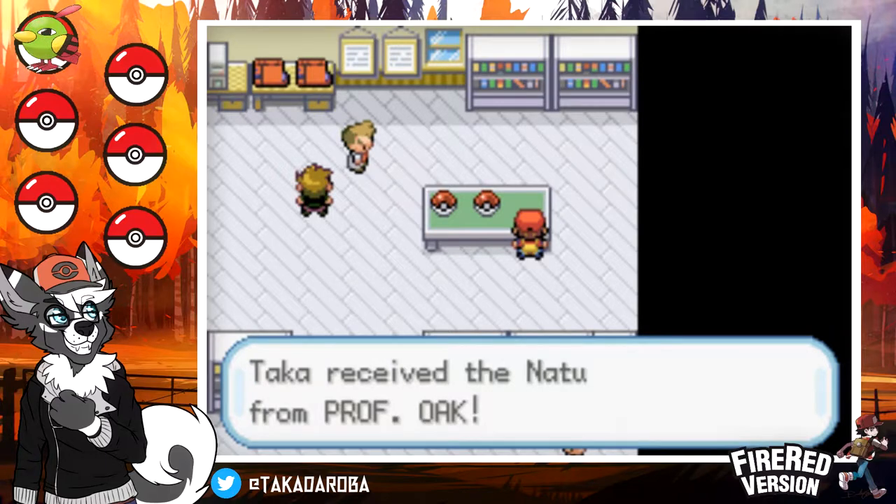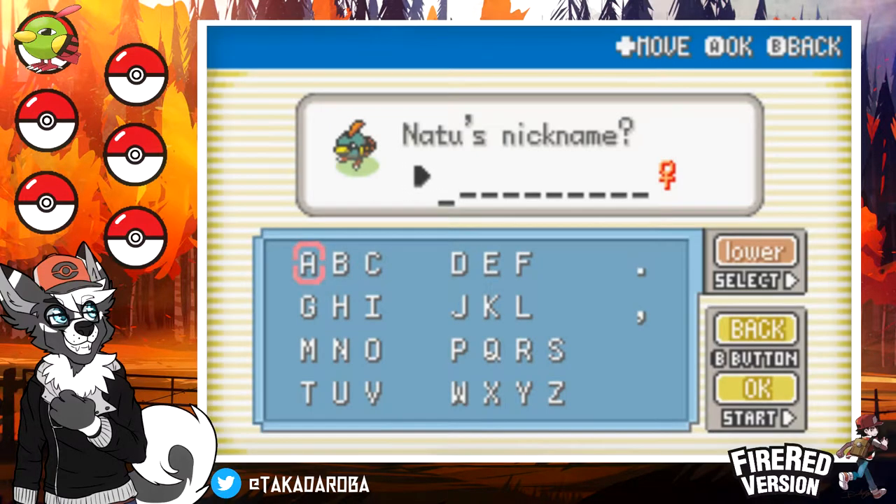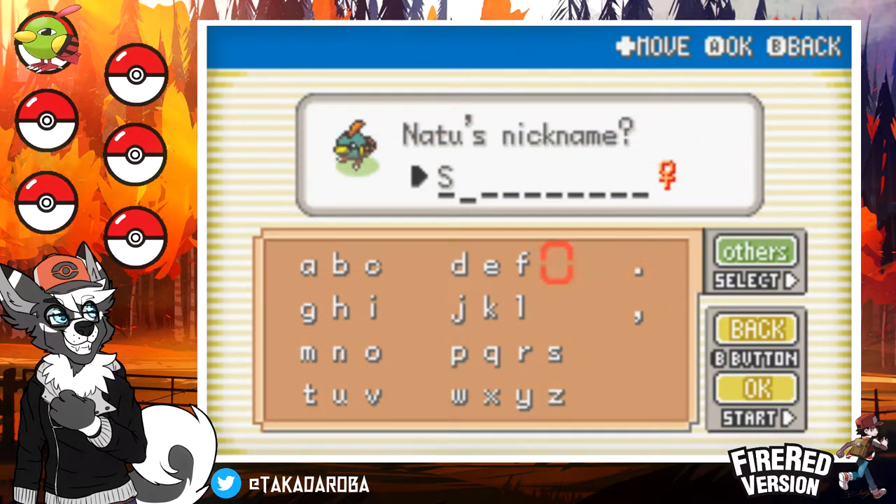'Taka received the Natu from Professor Oak. Do you want to give a nickname?' That's the rules. This is the part where I cut to 30 minutes later because I couldn't think of a nickname. Natu evolves into Xatu at level 25, and it has that robe of wings. I'm going to name her Sage — because it looks like some kind of sage-ish thing with that robe of wings.